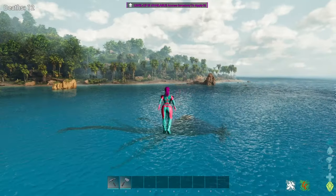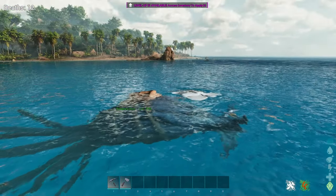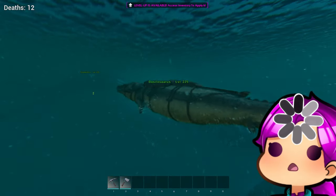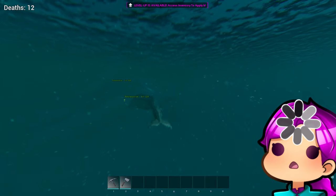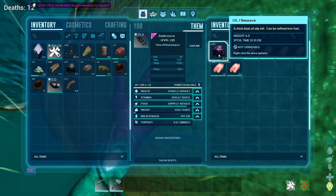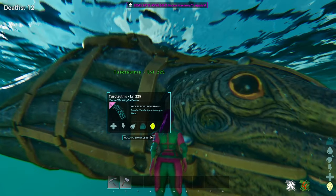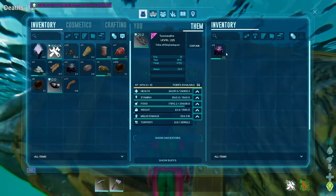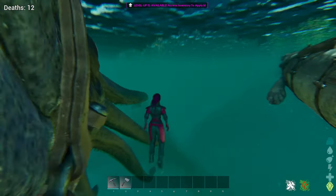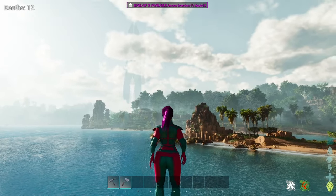Next we have some water creatures that passively make oil in their inventory. First we have the Basilosaurus, just doing his thing, and he can passively make oil in his inventory, but it does spoil so keep that in mind. Now the Tusoteuthis also makes oil in his inventory, so if you're brave enough to go and get yourself one of these guys. Now that we've covered the ways you could make oil at home, why not go look for some?